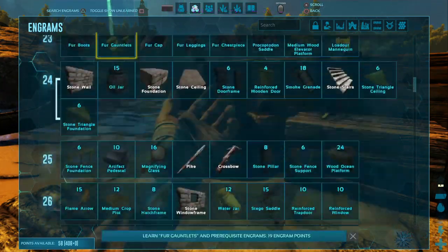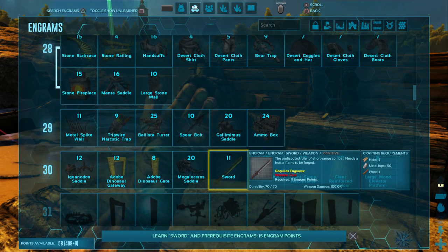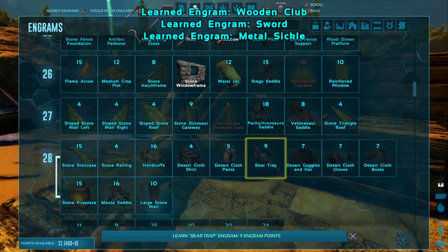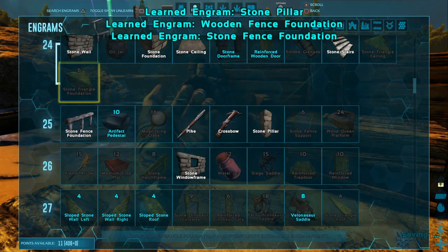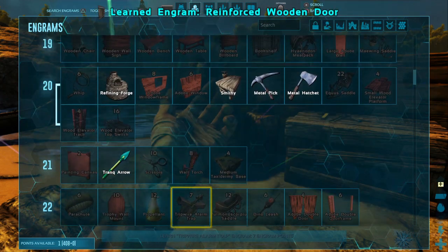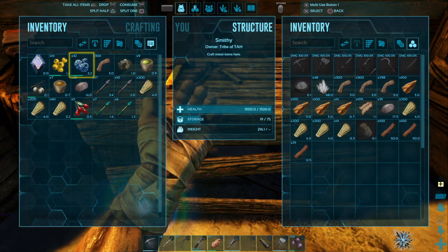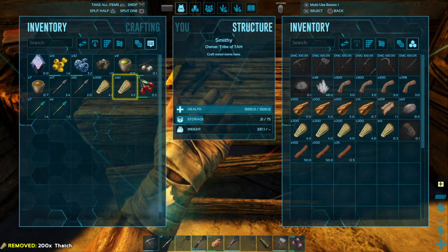Let's see what we can unlock at level 30. I'm going to put another one into Fortitude — that'll give us 10 on Fortitude. Looks like we can unlock an Adobe Dinosaur Gateway, an Iguanodon saddle, a Megalosaurus saddle, a sword, and a sickle. I guess I'll unlock the sword and the sickle. I also want stone pillars, so let's unlock those and stone fence foundations. I want stone door frames and doors too. And leather gloves — I don't have enough points left to unlock leather gloves, so let's just dump our stuff here.